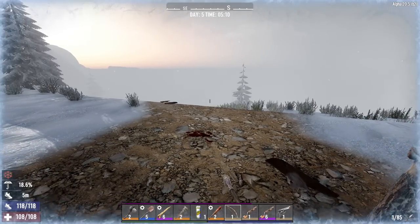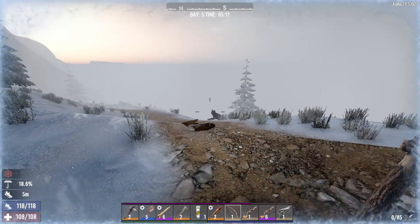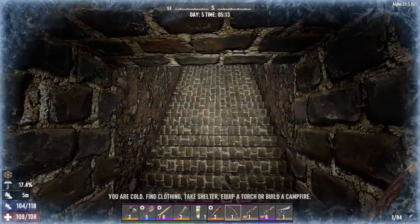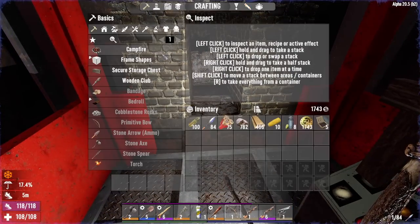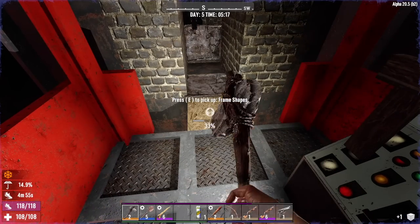Oh shit, we better take care of this guy. There we go. Let's try out the horde base — make sure he can detect us down here. Oh yes, he can. Oh shit, I better fill that in. That's where I'm going to want to stand tonight. There we go, upgrade it.